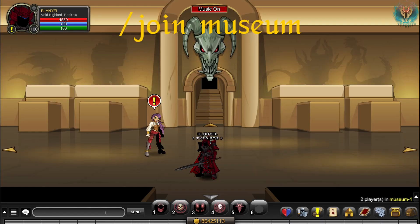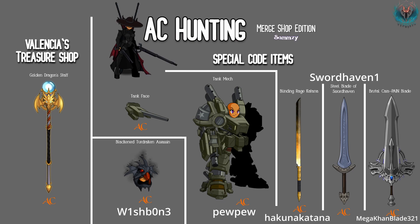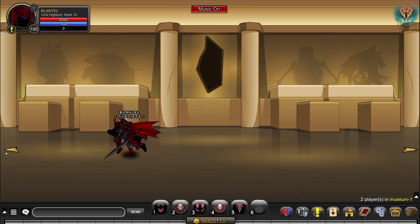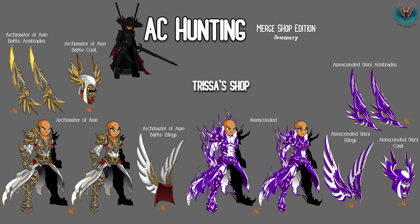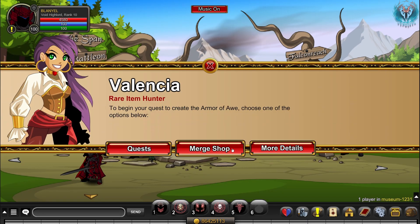Next, join Museum. You can get the following items from Valencia. You can also get these awesome items from Trisha's shop — all characters can purchase these items.